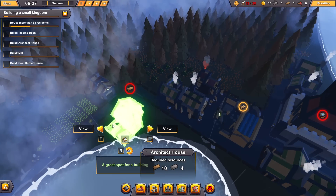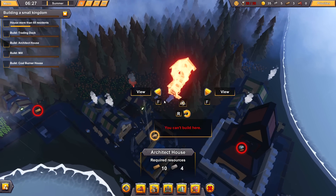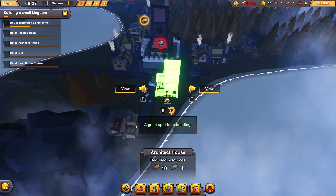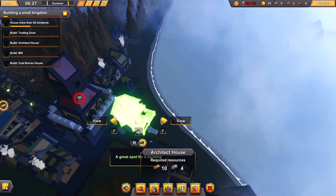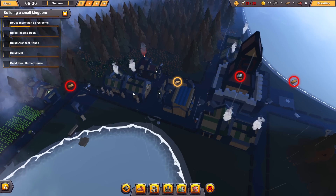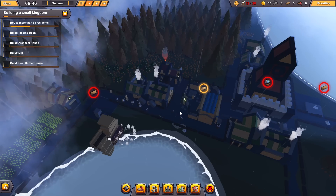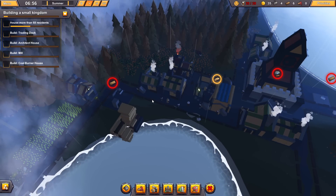The architect's house is probably a really good idea. There's actually a good spot for him right there. What the architect does is he wanders around and fixes buildings. Otherwise, you've got to do it manually — a little bubble pops up and you've got to click the little hammer. It basically gets rid of busy work. This guy automates a task that you're going to have to do at some point.